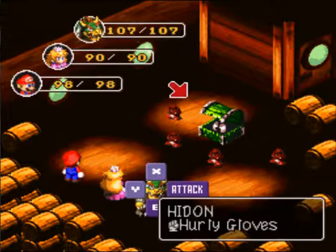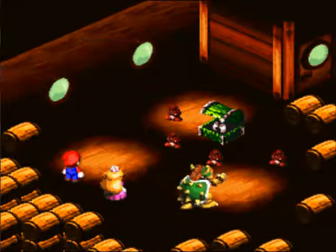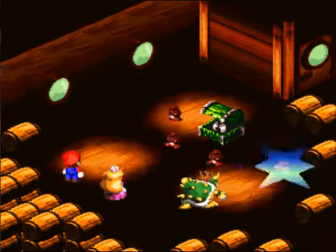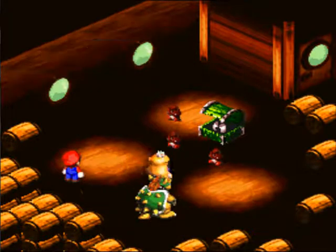He spawns these Goombettes, and they are weak to fire, thunder, and jump. If you do thunder, you can take them all out in one go because they're just weak to it.